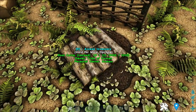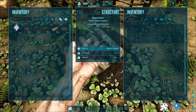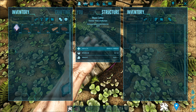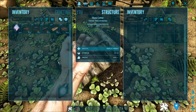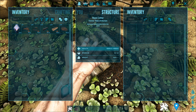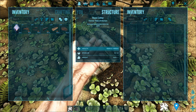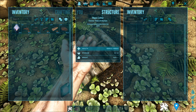Next up is this particular item here. This is the Root Cellar. The Root Cellar works similarly to a Preserving Bin. However, this Preserving Bin is much better because, number one, it does not require any fuel. And it also increases the spoil time by three times.